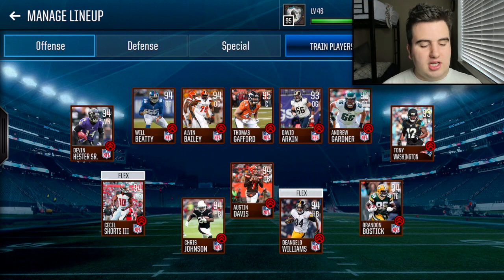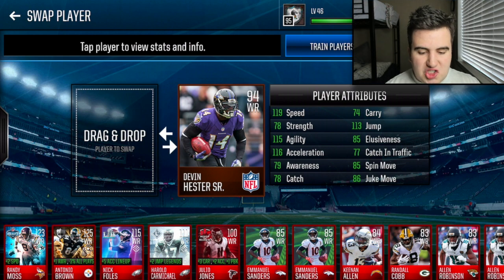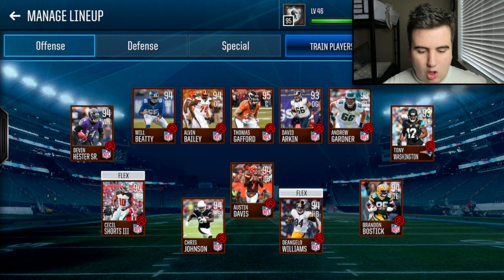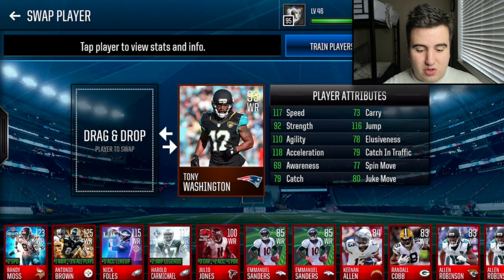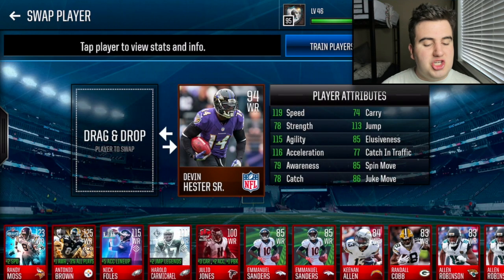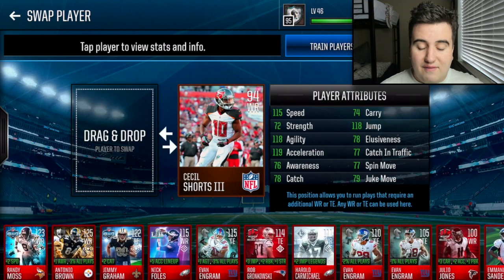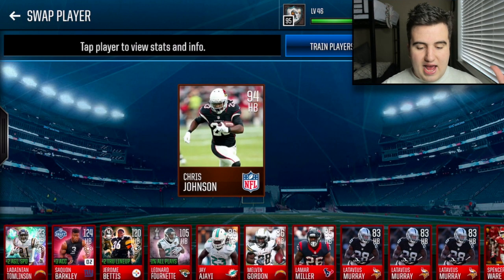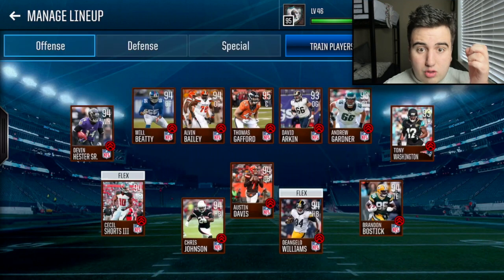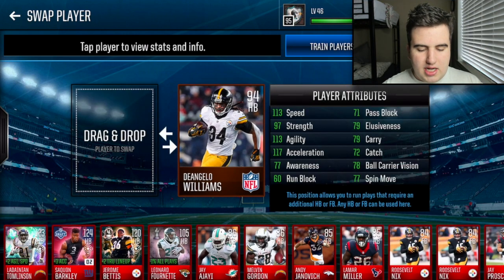Let's check out Devon Hester Senior — oh my gosh, 119 speed! 115 agility, 116 acceleration, 113 jump — this is like a 110-115 or better overall receiver. Tony Washington has 117 speed, 79 catch. Devon Hester had 78 catch, so catching is still very low. Cecil Shorts the Third has 115 speed, 118 agility, 119 acceleration, 118 jump — unreal. Chris Johnson has 119 speed, 120 acceleration, 71 catch.